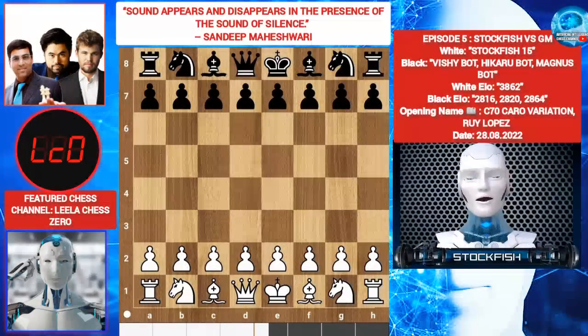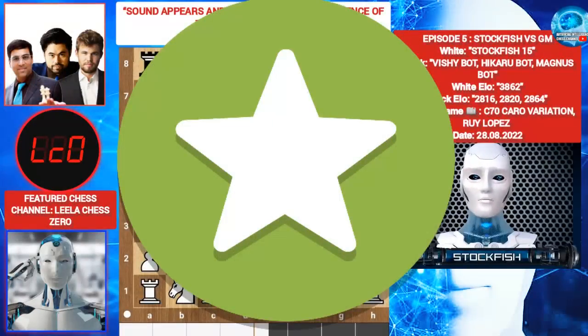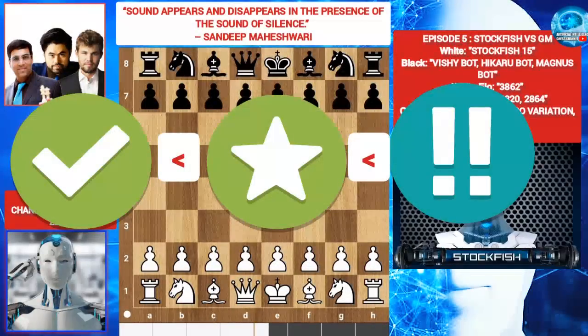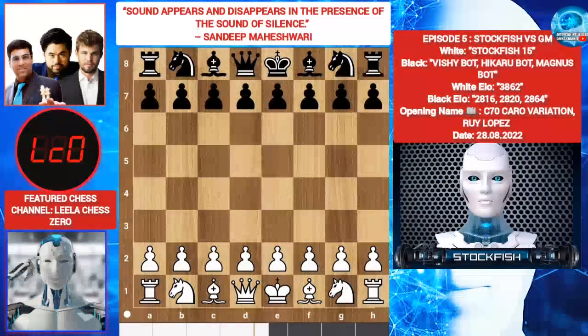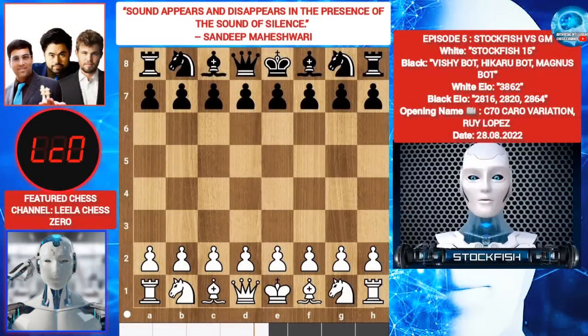The game rule is very simple. If any GM plays a wrong move but someone finds the best move, then the computer will play that move. And if all players play a good move, then whoever has the best move, the computer will play that move. For example, if Hikaru plays an inaccuracy by mistake and other GMs find the best move, then the computer will play whoever has the best move.